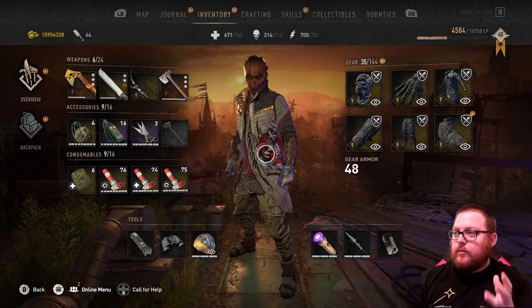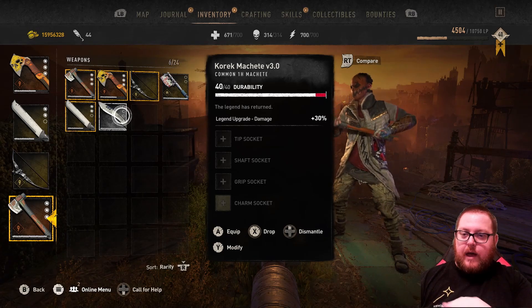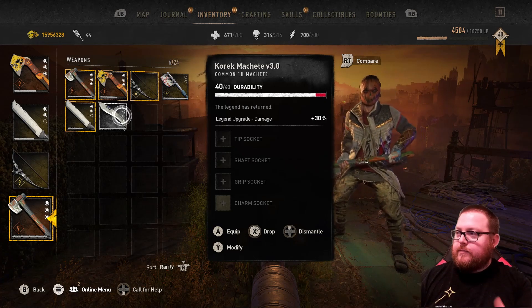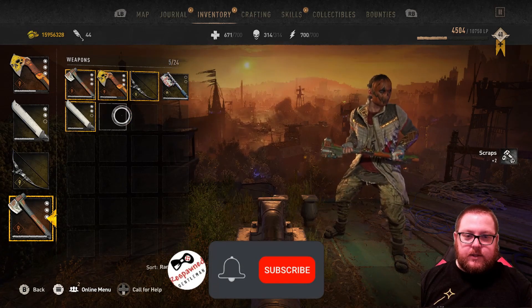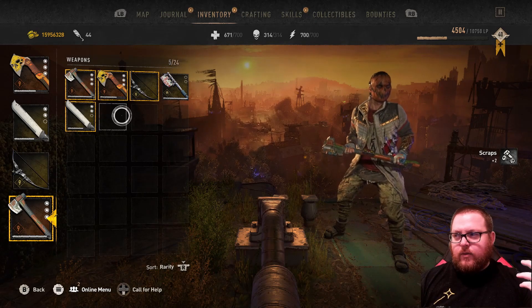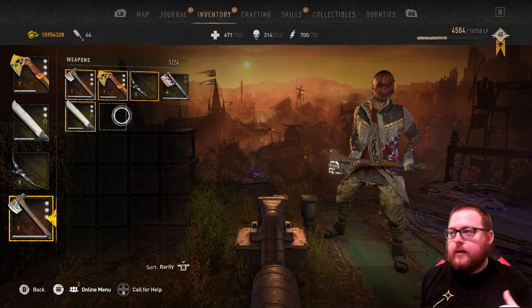Another thing that's not necessarily part of the Craft Master but is somewhat related: you can now dismantle your weapons. If you have any extra weapons you don't want anymore — maybe like me where you get tons of money and selling is pointless — you can dismantle them using the dismantling option. It gives you craft parts back; I've only gotten scraps so far from testing it, but it's another way to get rid of stuff and get something back in return.